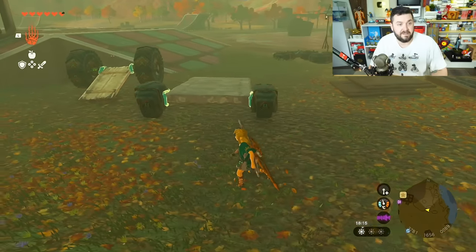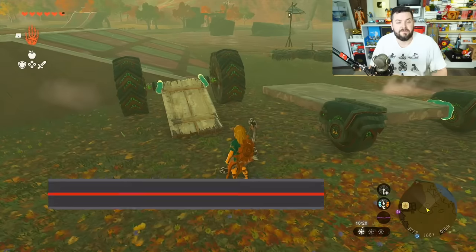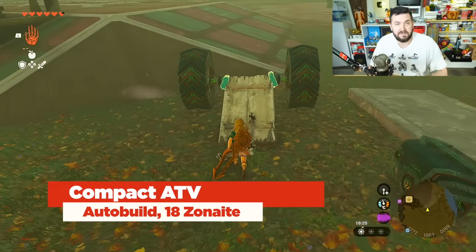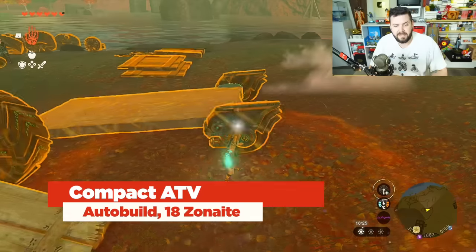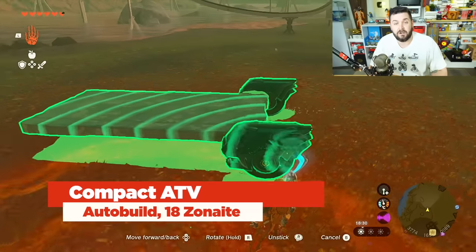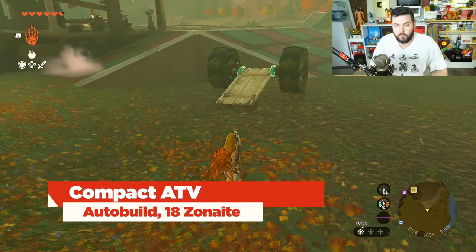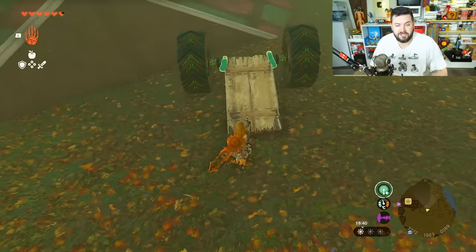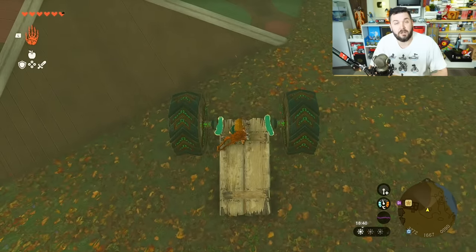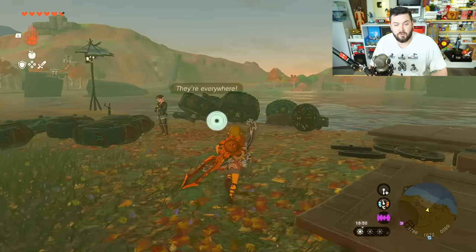First let's talk about vehicles. The first one I think everyone should have saved is going to be an ATV — all-terrain vehicle. I'm not going to be making it out of these small wheels because they are not good for going over rough terrain, especially in the depths or on hills. You're going to see two large wheels attached to this two-by-four board — two meters by four meters.